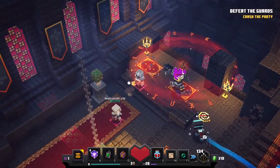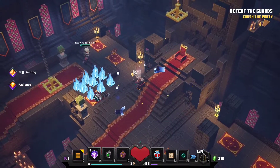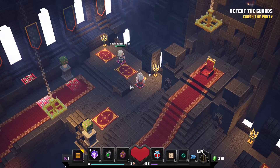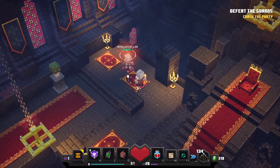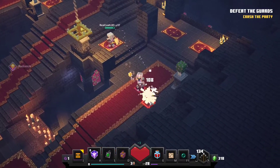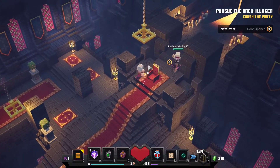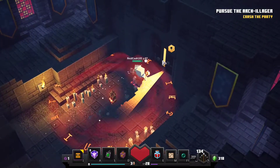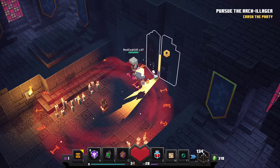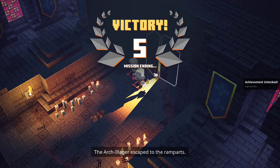I'm here. Just need to — good boy. Nerve wracking. Pursue the Arch Illager. Oh, this is the last section. How long is the video? 21 minutes. Alright. Let's go open our crates. Achievement unlocked: High and Dry.